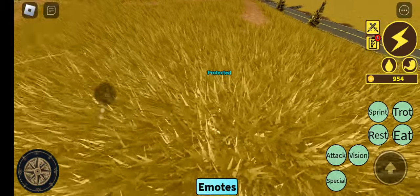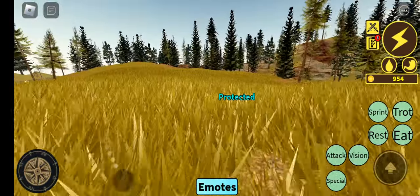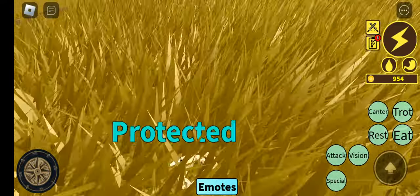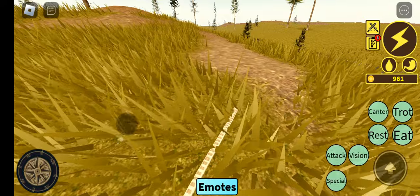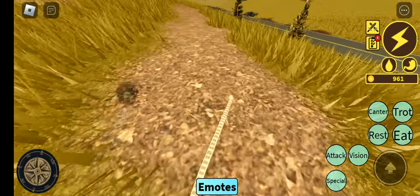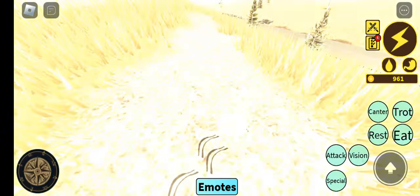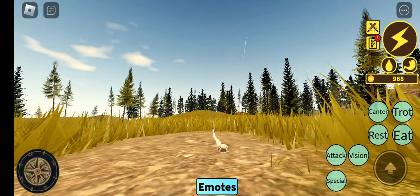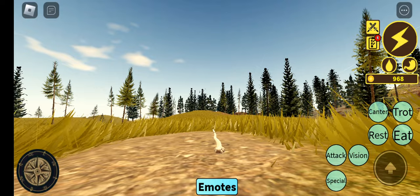Here I am, slithering away. We have the rustling animation — oh, hold on, you can't see it. Let's see the rustling animation. Oh, night vision. And here we have the attack animation. Yeah, pretty straightforward.